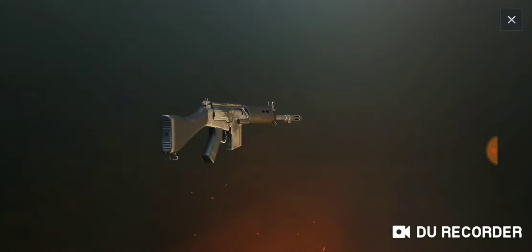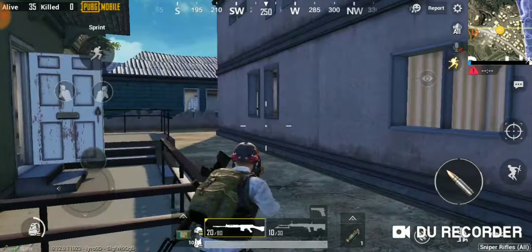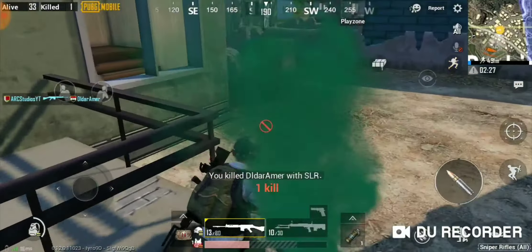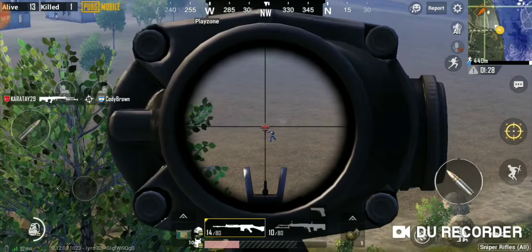Number 8: the SLR. This semi-automatic rifle has the second highest amount of damage for a rifle, excluding bolt-action sniper rifles. Even though it has a fairly high recoil, this rifle is very powerful once you are able to master it. This DMR uses 7.62mm.